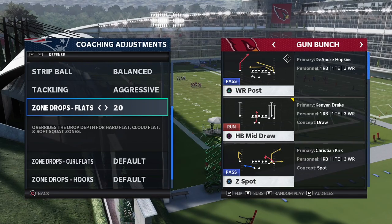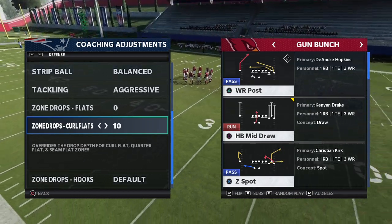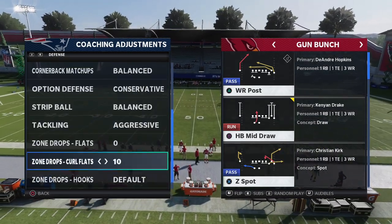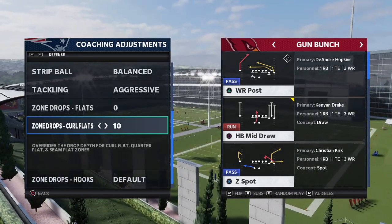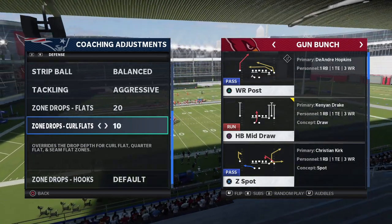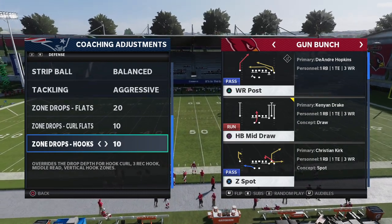My favorite zone drops this year, at least starting out: I like to take my purple zones and put them at 20 yards or 10 — it depends. If you're playing more of a cover 2 style of defense, you want these at 5 to 10 yards; if you're playing a cover 4 style, you want these at 20 yards. For flats, I like to put them at 20 yards. For curl flats, I'll typically play them at 10 to 15 yards — 10 seems really solid to me. For hook zones, I'm going to put these at 10 yards, maybe 15 if they're throwing a lot of post routes.